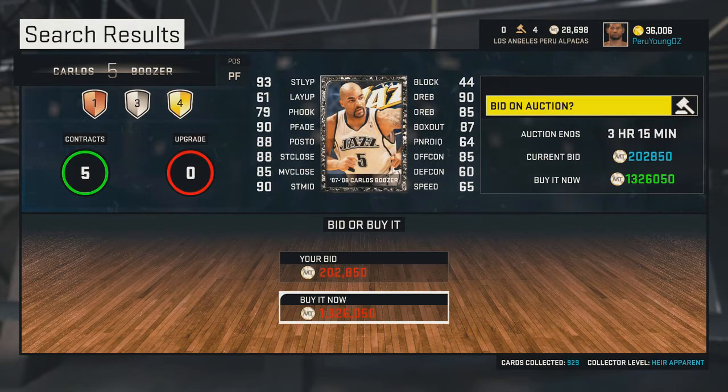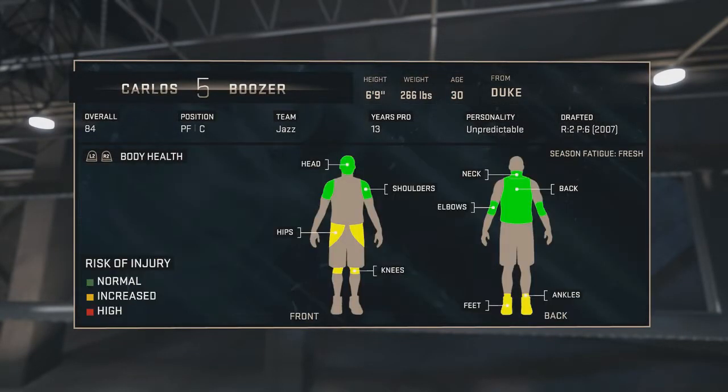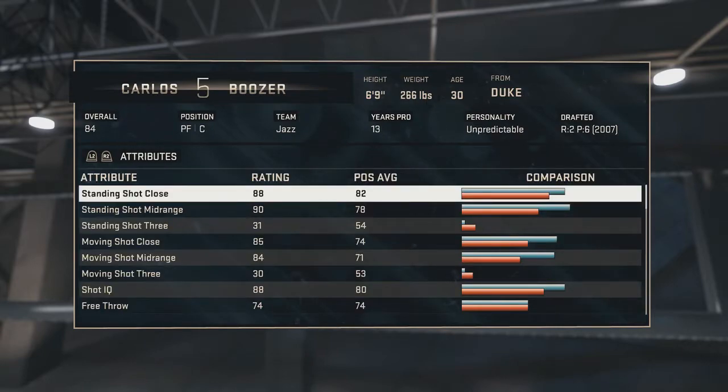What's up guys, it's me Pretty Young OZ here, and today I'm going to show you throwback Carlos Boozer from 07 to 08, also from the Utah Jazz. Now let's check out his stats — he's an 84 overall.